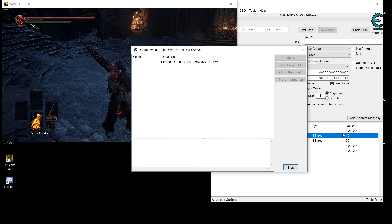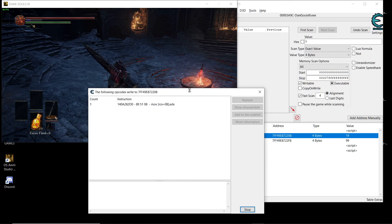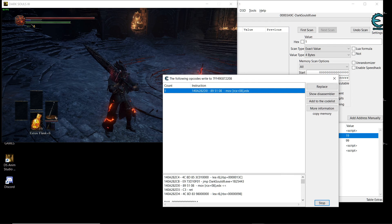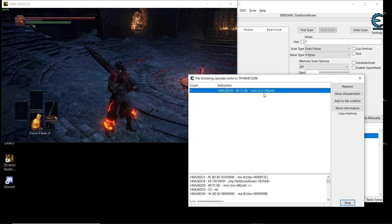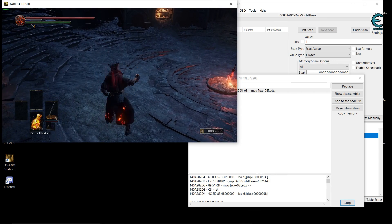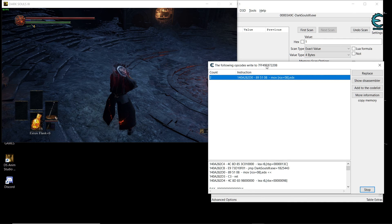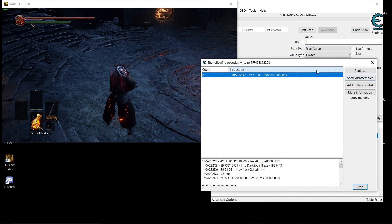...which is the Estus flask — this instruction here either increases or decreases depending on the code. When you sit at the bonfire it's gonna run and increase your Estus to maximum. And when you use the Estus it's gonna run again — see, it ran two times — and it's gonna decrease your Estus.